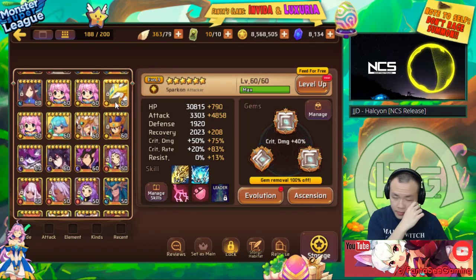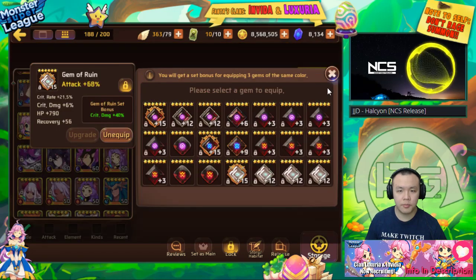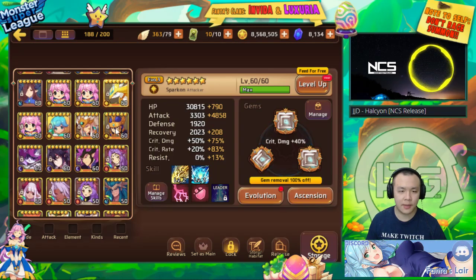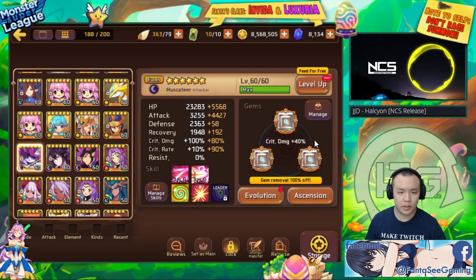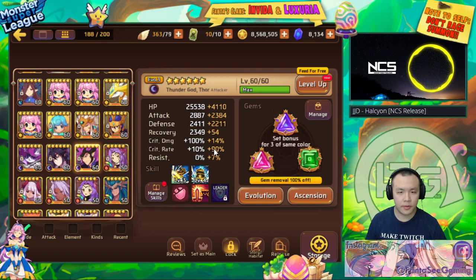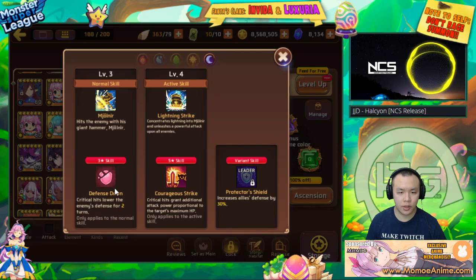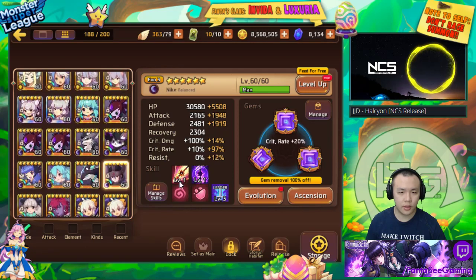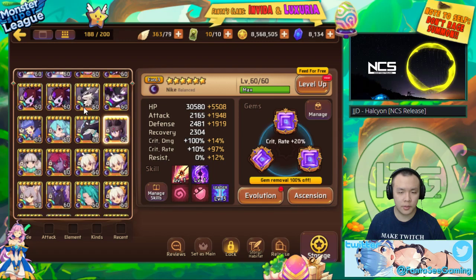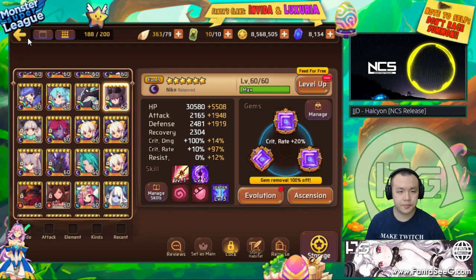For the gems: Light Sparkit is on Ruin — 100% crit, double attack. The same goes for the other attacker — 100% crit, Ruin, double attack. Thor is on Broken set with good substats and 100% crit, since his defense down only procs on crit, same with his Courageous Strike. Dark Victoria also needs crit to stun, so she has 100% crit on Intuition — the gems aren't great but she does her job.